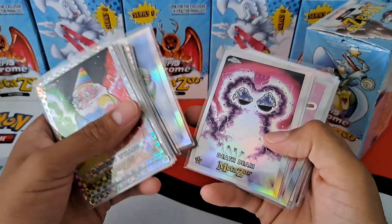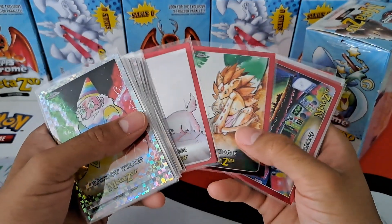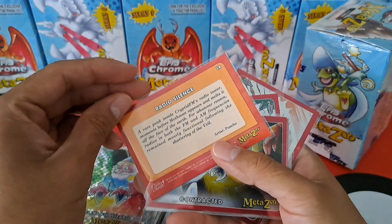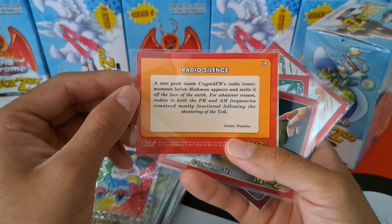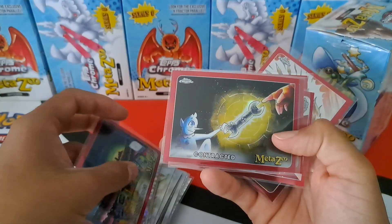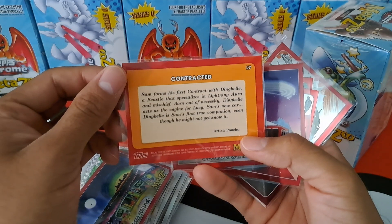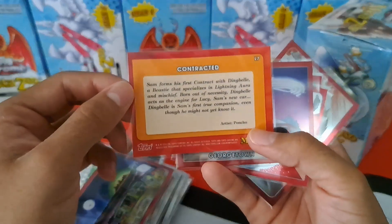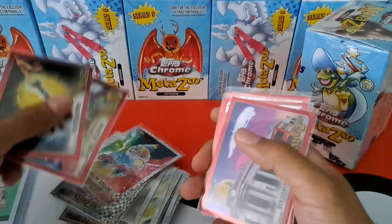Beast of Busco, death beam, Kentucky hellhound, ghost deer. Then there are a few base cards. I don't have this radio silence — looks like it's another story card: 'A rare peek inside Cryptid FM's radio tower moments before Mothman appears and melts it off the face of the earth. For whatever reason, radios in both FM and AM frequencies remain mostly functional following the shattering of the veil.' Another one reads: 'Contracted Sam forms his first contract with Dingbell, a beastie that specializes in light, enlightening aura, and mischief. Born out of necessity, Dingbell acts as the engine for Lucy Sam's new car. Dingbell is Sam's first true companion, even though he might not know it.'